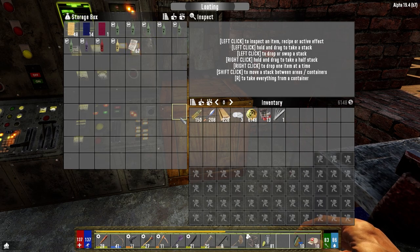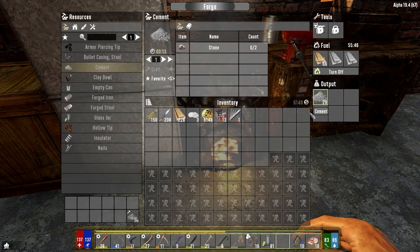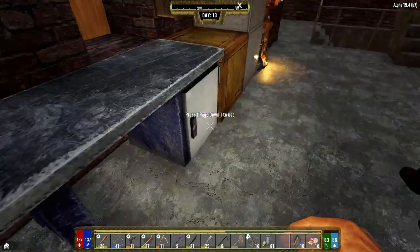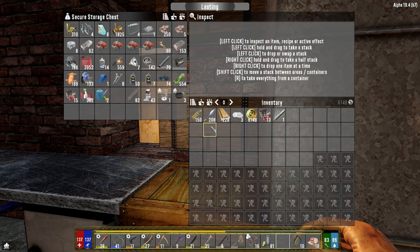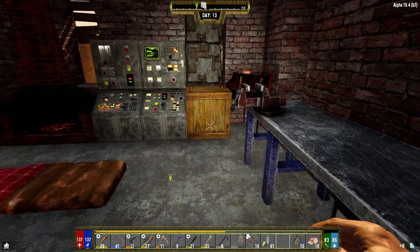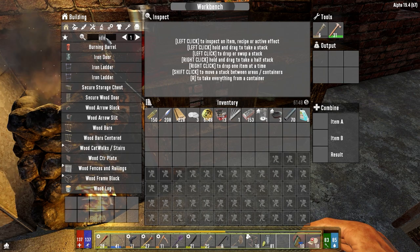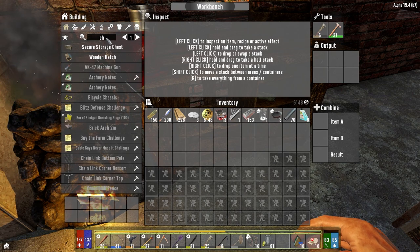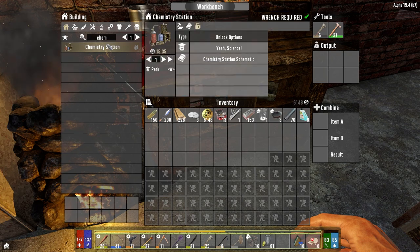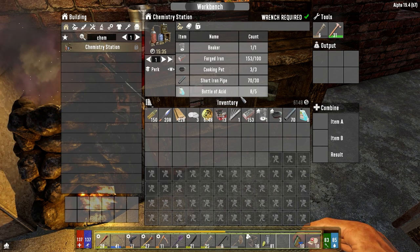Now we're going to work on getting stuff for mastery. So we're going to go with science class. Because we want to go ahead and make... we need acid. We'll see how it goes here. Still got time. So let's find out exactly what we need here. Chem station is: beaker, forged iron, cooking pot, short iron pipes, and acid - which we got all of them. Beautiful.